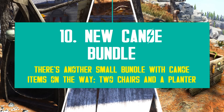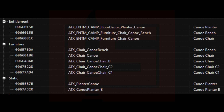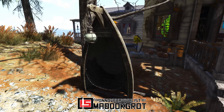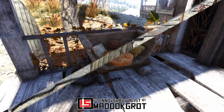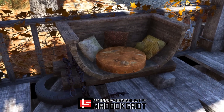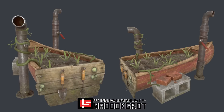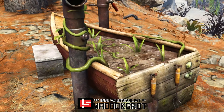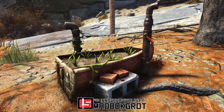Lastly, I selected another Kanoe bundle — Bethesda has created three more items following the Kanoe theme: two new chairs and a planter, which should join the existing Kanoe items already live. We have this boat net chair — another super creative idea. I think most of the Kanoe collection is genius and totally in sync with the wasteland. The second new chair is a more cozy one with pillows and everything, also made from parts of a small wooden boat. There's also a decorative planter with some strange veggie growing inside — it even features two gardening tools and water pumps, though nothing seems to be functional. It's all about looks.